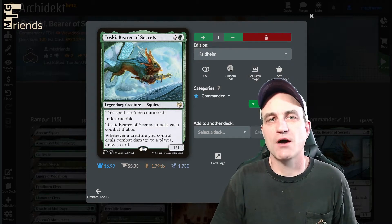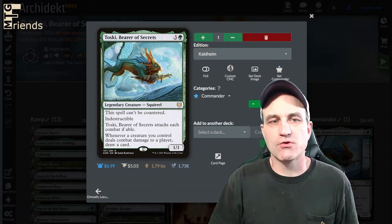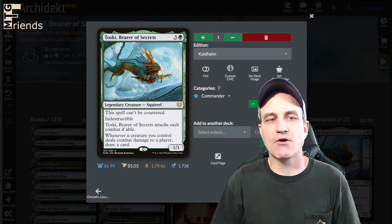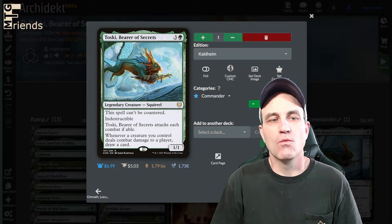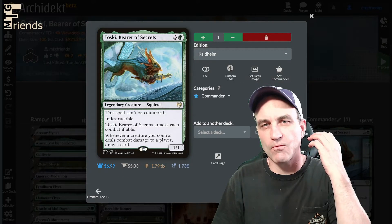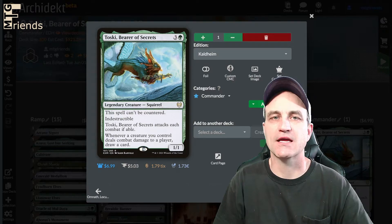Toski Bearer of Secrets. It's Mono Green, a 4-drop, 1-1 Legendary Creature — Squirrel. This spell can't be countered. It's indestructible and it attacks each combat if able. Whenever a creature you control deals combat damage to a player, draw a card. We're going to really leverage that drawing capability mechanic in this build.